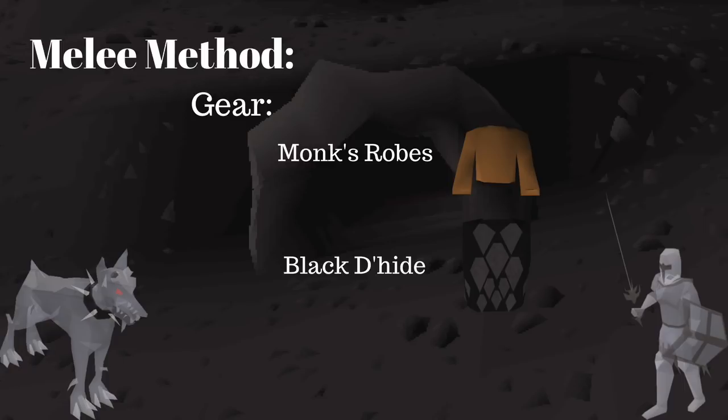You could take Dragonhide, which lets you tank PKers a lot easier — you'll be able to block Teleblock, they'll splatter on you, but if you use Prayer there it will drain much faster.